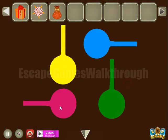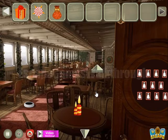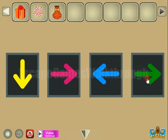Now let's remember this hint. Pink points to the right, yellow down, blue left, and green also down. These directions we can repeat further here on these arrows: yellow down, pink right, blue left, and green down.